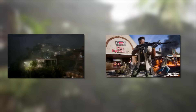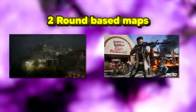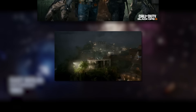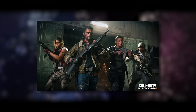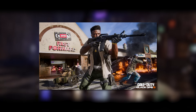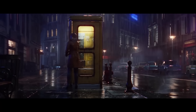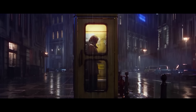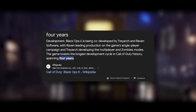Thus far, we have two maps confirmed at launch — two round-based maps. That's a big emphasis to stress, those being Terminus, with a set crew and a more complex map, as well as Liberty Falls, a simpler, easier-to-understand map which seems to just feature an elite unit of operators. Whilst it's great that we're seeing two Zombies maps on launch, this surely can't be all of the content, especially after this long wait.